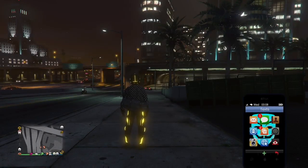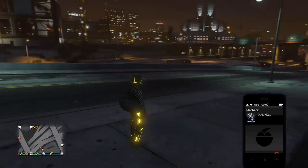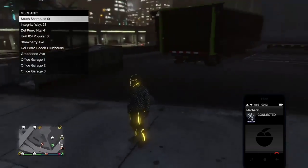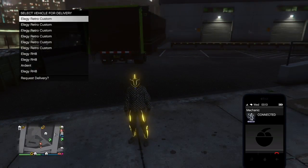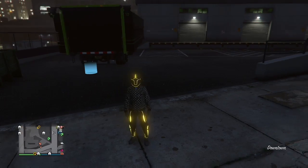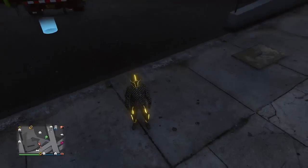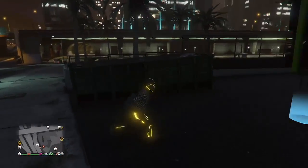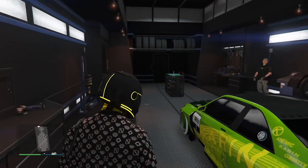Instead of using Faggios like in my last video, for those who don't have an MC clubhouse — which you should get, it's only about 200 grand — I'm going to show how to use RH8s. You can use your mechanic to call an RH8. The problem with calling the mechanic is you can only dupe cars about every 30 seconds. The RH8 just has to be on the street. Whatever vehicle you bring out is going to get duped over, so make sure you're only pulling out an RH8 or a Faggio.